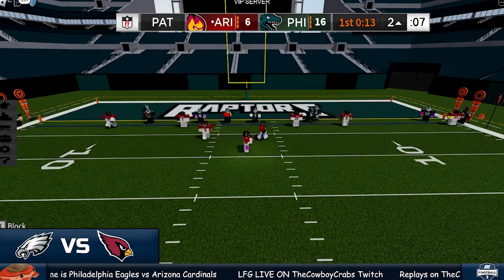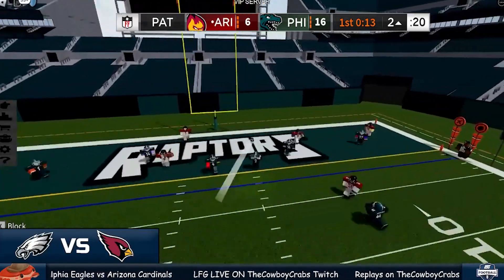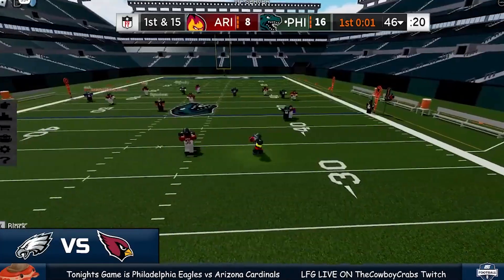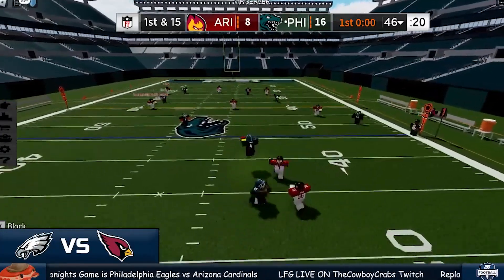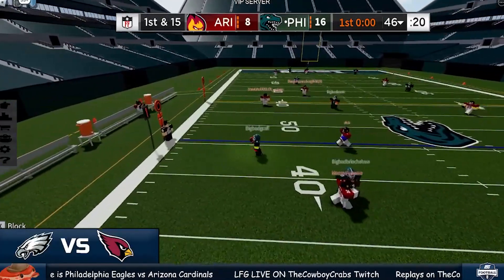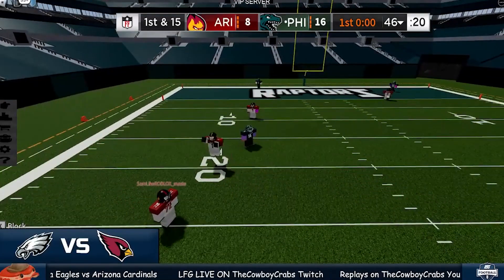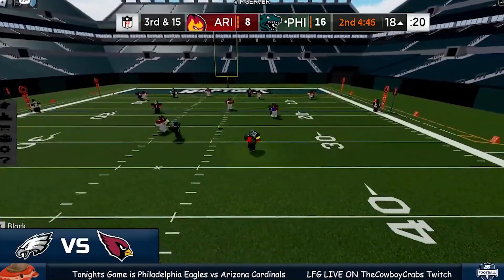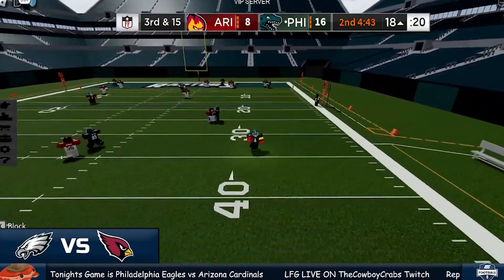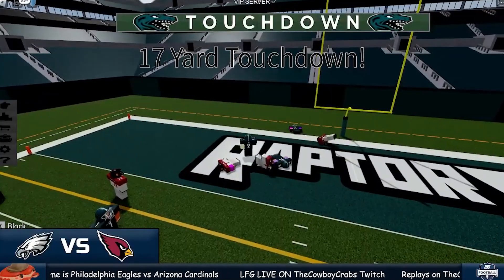They're just lined up in a normal formation here, nothing special. This one — couldn't find anything in the first half, so this is probably gonna be the last play. Graph rolls left side, fires over the middle, caught — first down Eagles. Graph goes right side, Graph fires in the end zone — touchdown Eagles!